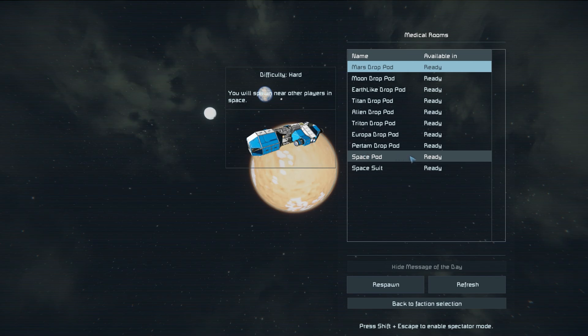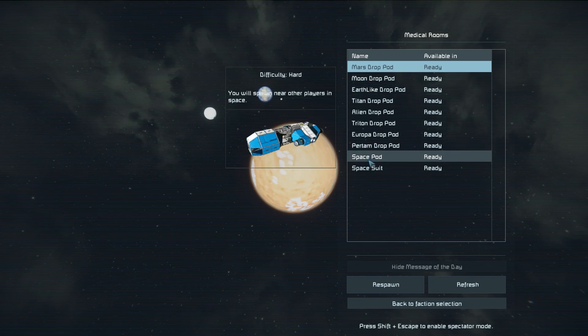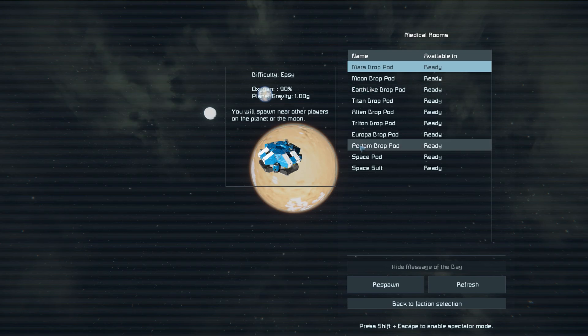Most people start with an Earthlike, Moon, or Titan drop pod because it's easy — you can use wind power and there's an abundance of ores around you besides platinum and uranium to start with. But these are not always the best in a PvP server because you're very easy to find. We're going to remedy that and show you the quickest and easiest start on an official Space Engineers survival server.